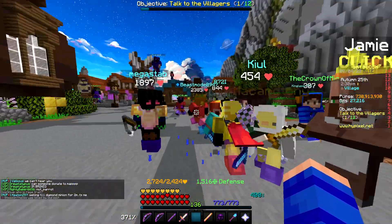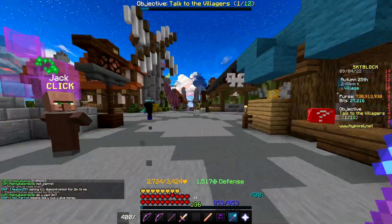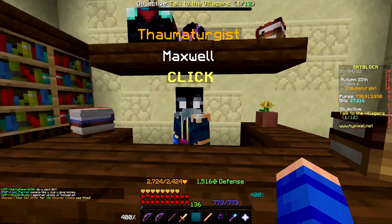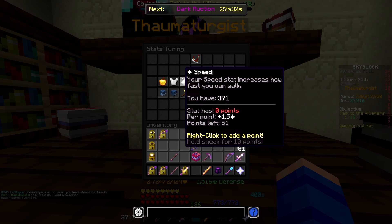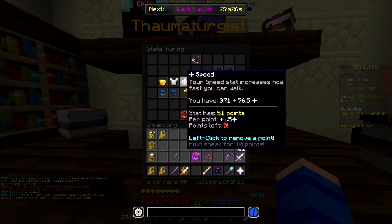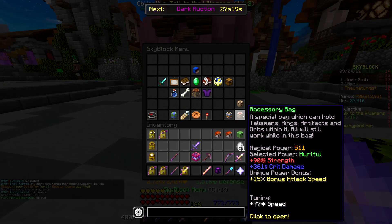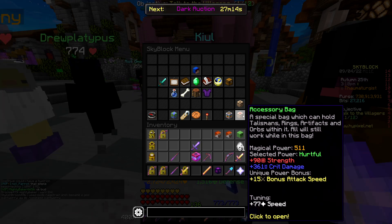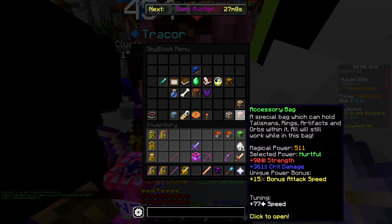But that does it for all of our daily stuff today. Now it just comes down to any changes we want to make before hopping back into another solo floor seven attempt. Obviously yesterday phase two did not go very well, and I'm thinking one of the major things I want to change is to put my stat tuning points into speed instead, because we're going to need a little bit more speed in dungeons. That's an extra 77 speed — although in dungeons I think this gets cut by a third, so it's really only an extra 20 to 30 speed, but that's still something.